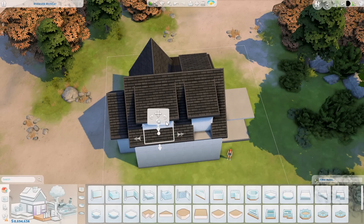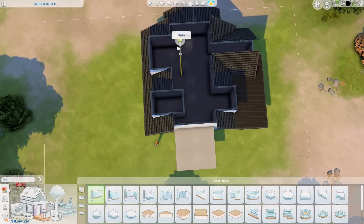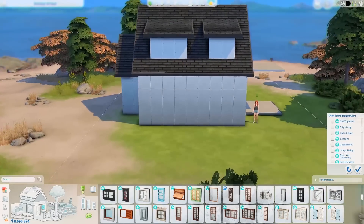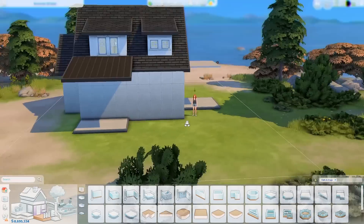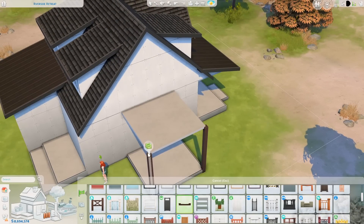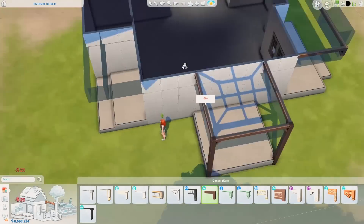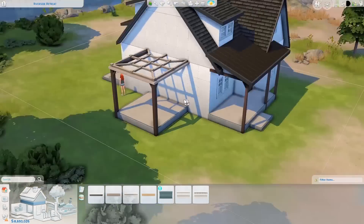You have to split up the roof so it's not covering the rooms when you're decorating, otherwise it gets really annoying. The roofing disappears in live mode, but when I'm decorating I want to be able to see where I'm placing furniture. If you want to learn how to do that, I'm pretty sure I covered it in both the A-frame tutorial and my skylights tutorial — you can find them on my channel. The exterior of the house, at least the front, was also inspired by a picture I found on Pinterest.